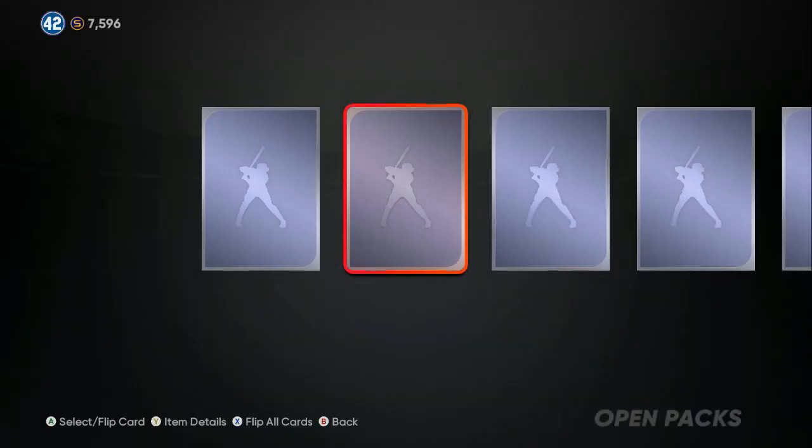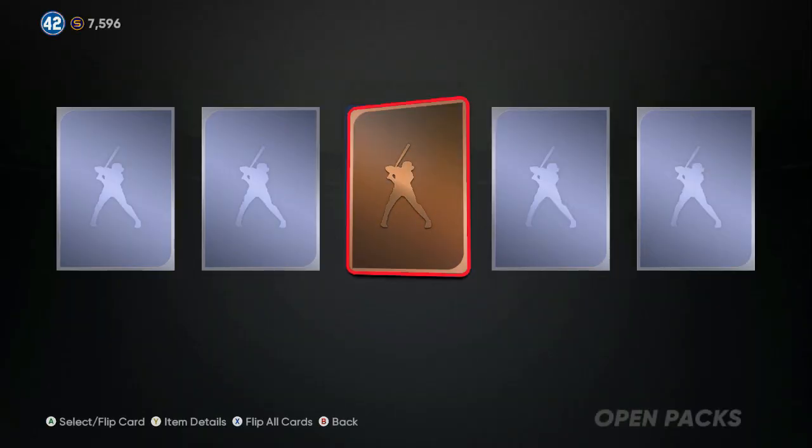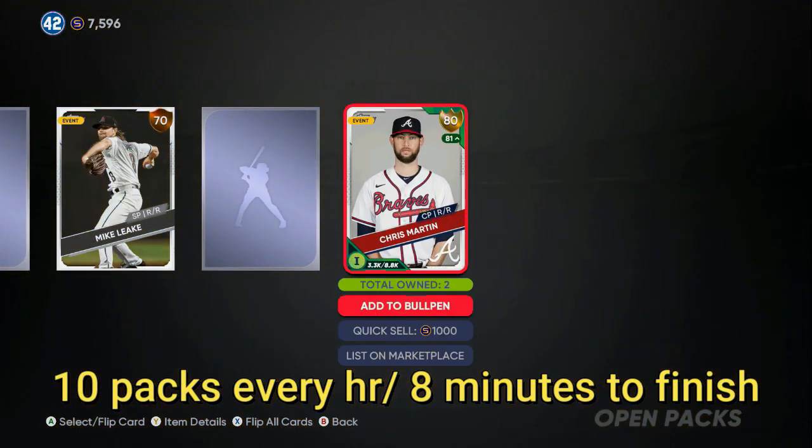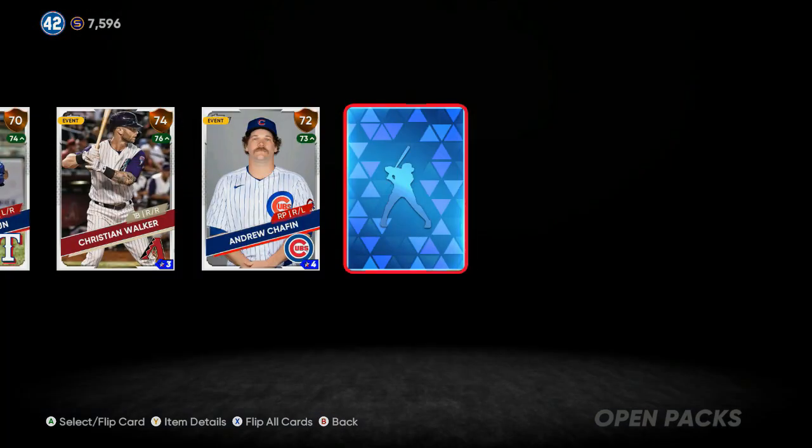If you want tips on how to get all these packs: I got these out of the Second Inning program, the conquest, and doing the pack method where you can get 10 to 12 packs every 8 to 15 minutes. You can do that three times a day, three times a week, and you got yourself 50 or 60 packs added up.